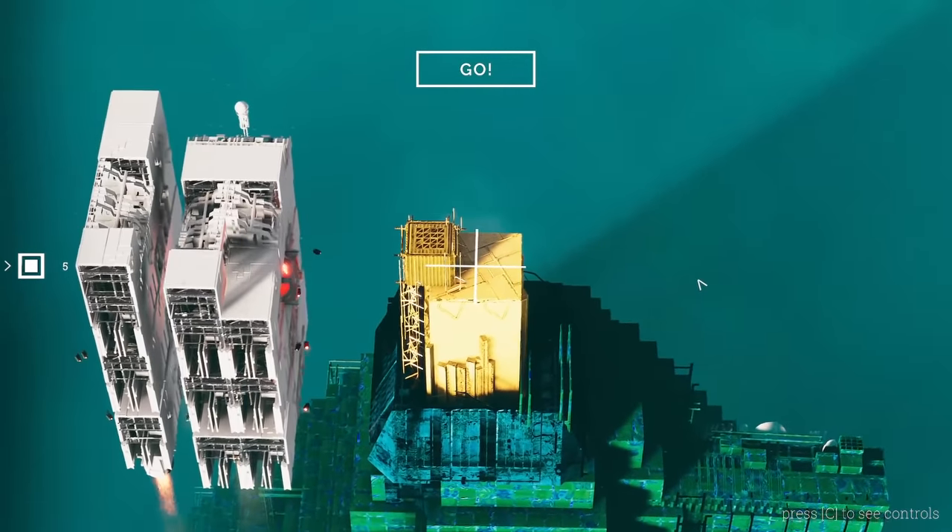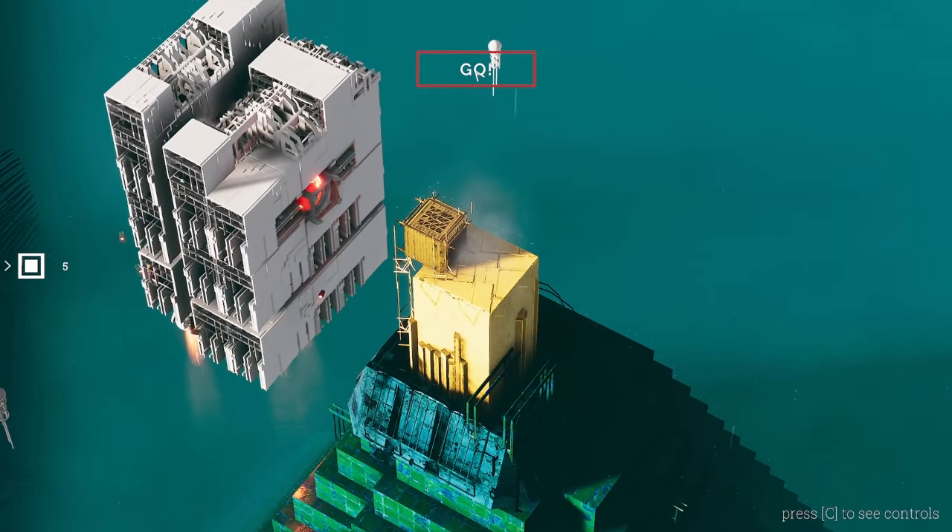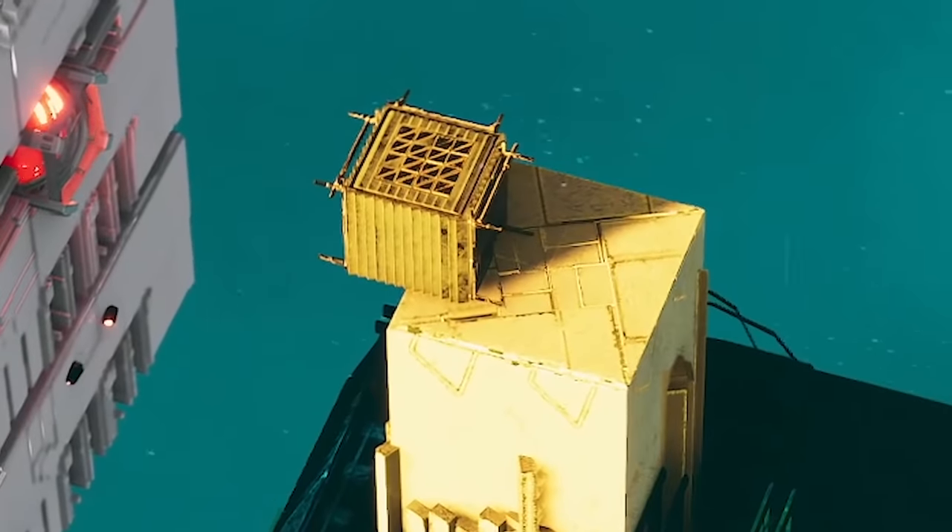We've started building and you'll notice there's scaffolding underneath it holding it in place. That will disappear when we press the go button. So we press go — it's gone, but the cube is just about safe on there.